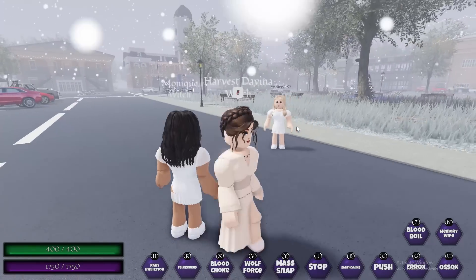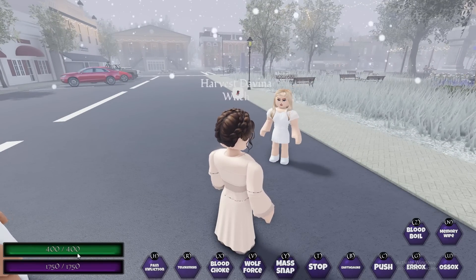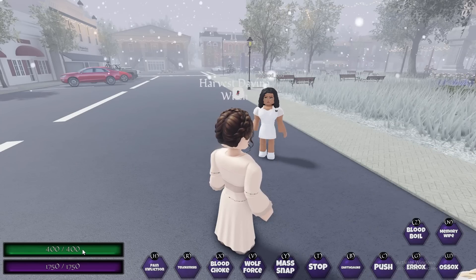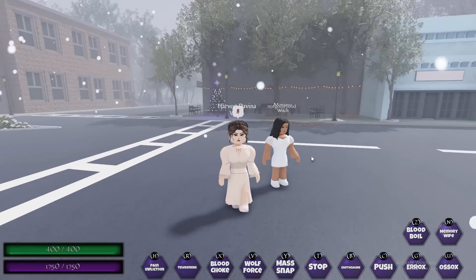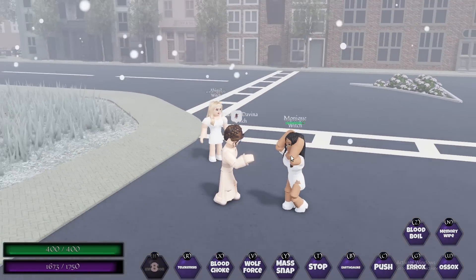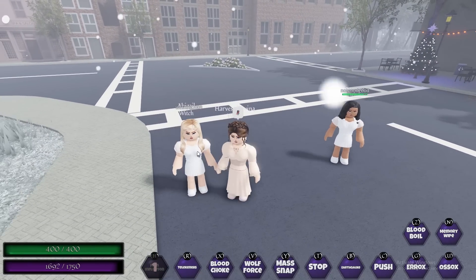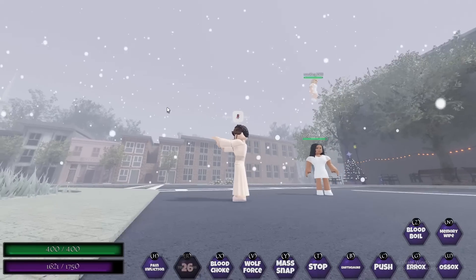Harvest Divina has 400 health, which is medium-good, and 1750 magic, which is really a lot. The first keybind I'm going to show is H, which is a basic pain reflection — it basically pains the target, nothing different. Next you have R, which is telekinesis: you hold the target in the air and it follows your mouse wherever it goes.